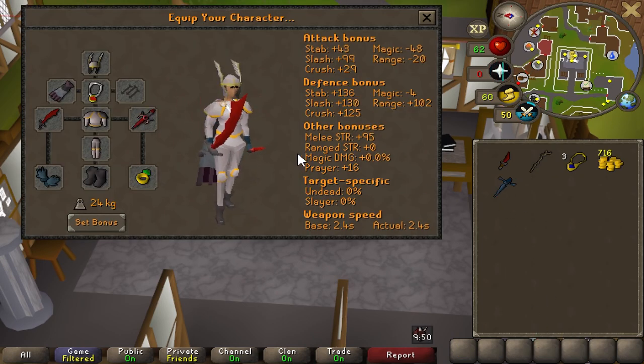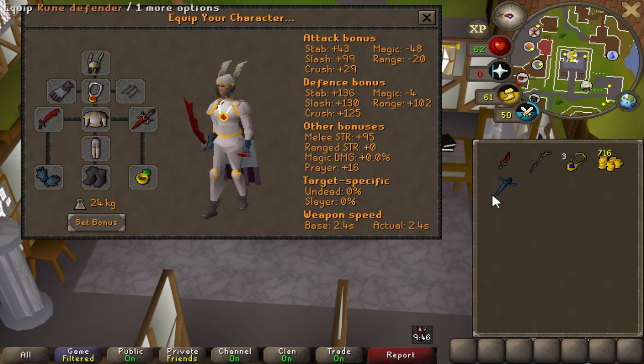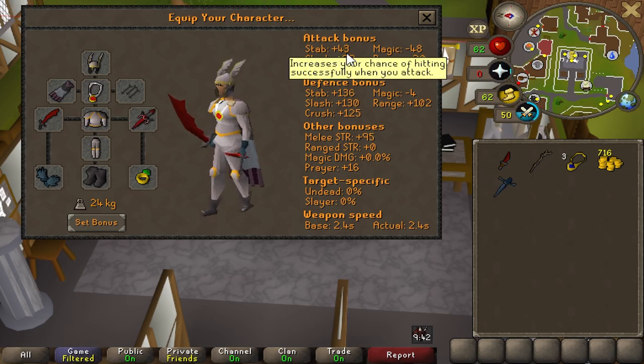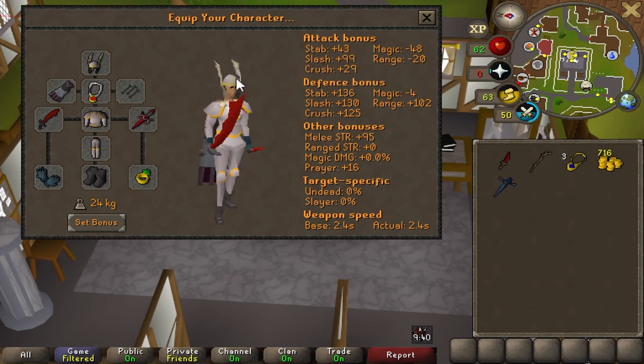We're going to throw this bad boy on for the first time. Oh yeah. It's not huge bonuses over the rune defender, but versus my rune kite shield — which is basically the jump we're making — it's a huge, huge upgrade.